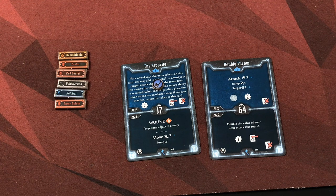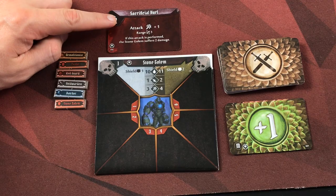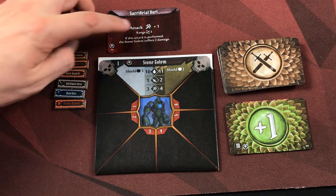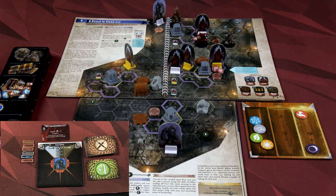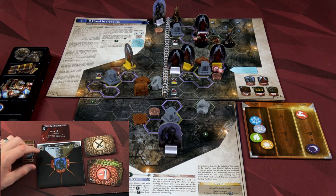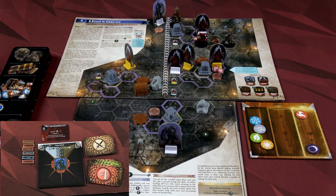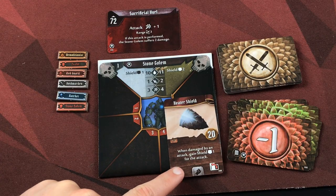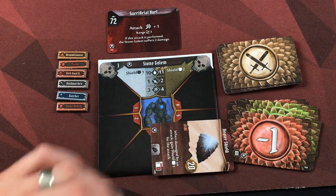That's all Xander does this turn — setting up for the next couple of turns. Last to go this round are the stone golems. The first activates Sacrificial Hurl with no movement, and no one is within range three so we don't have to worry. Unfortunately that also means he doesn't suffer two damage. The one right next to Xander will attack, but because Monica positioned perfectly he is disadvantaged — drawing a plus two or a minus one. Xander takes three total damage. The golem itself then takes two damage, which is great. Xander also uses the Heater Shield: when damaged by an attack, gain shield one. She takes only two points of damage, but the Heater Shield is exhausted until a long rest.